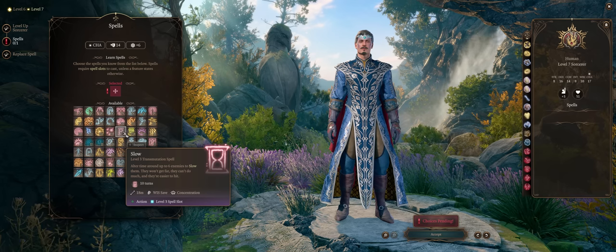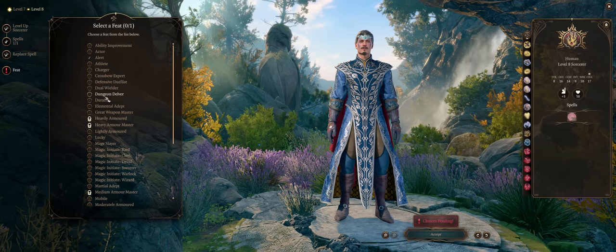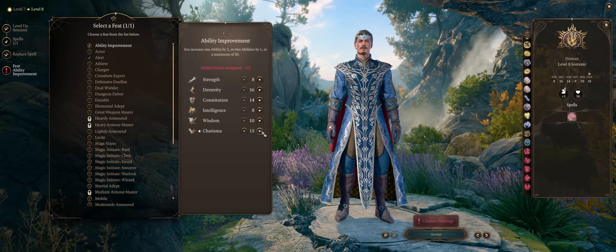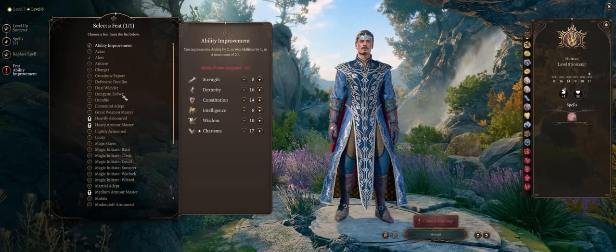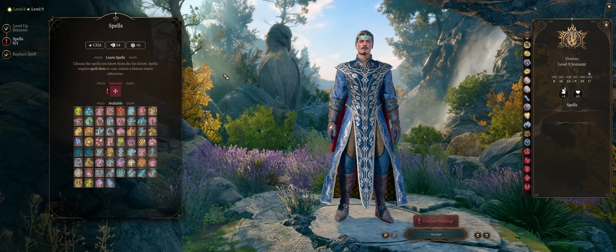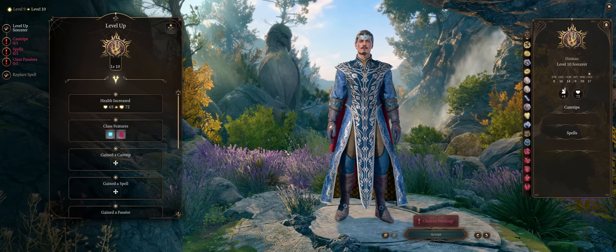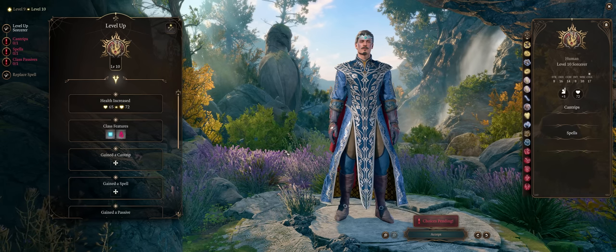For your feat at level 8, you can grab Dual Wielder if you didn't pick it before, or increase your Charisma by plus 2 — it's just that you'll soon be respeccing into a full wizard anyway. Any other spells at level 9, as I said before, they all pale in comparison to Magic Missile spammage, and level 10 is when you'll be respeccing as a wizard anyway, so let's get into that now.